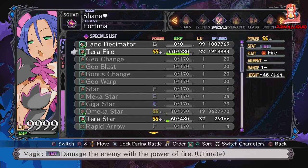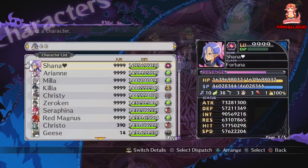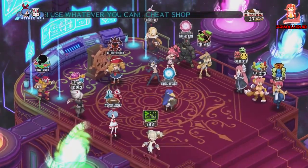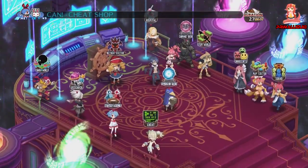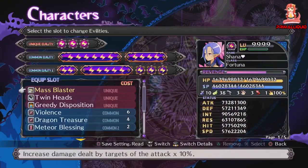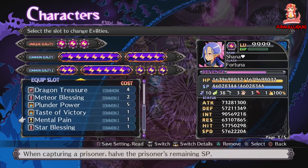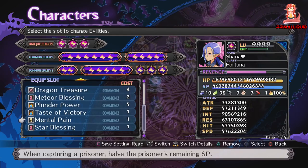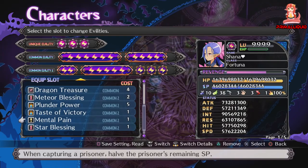Before we start you're going to need to have access to Land of Carnage. You can do this on the regular version however I really don't recommend it. Also a couple of useful evilties to have: Mental Pain, which when capturing a prisoner halves the prisoner's remaining SP — that just makes interrogating go much quicker so you can do it all in one trip.